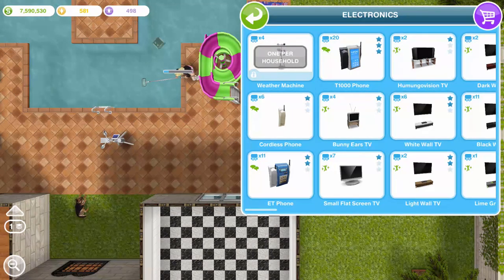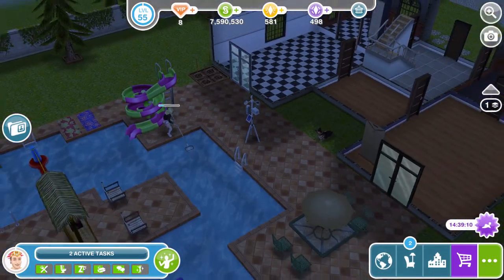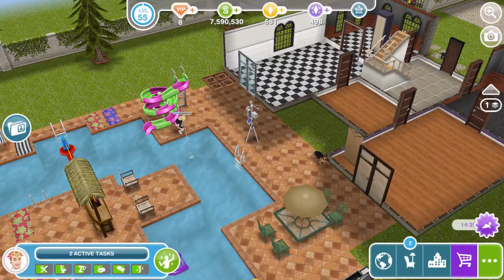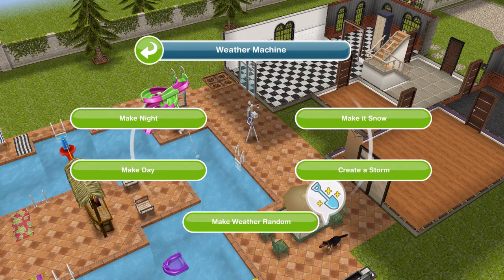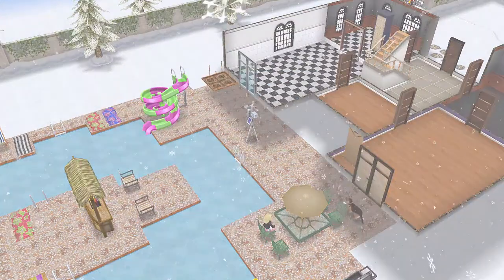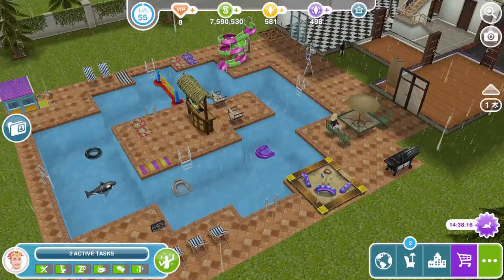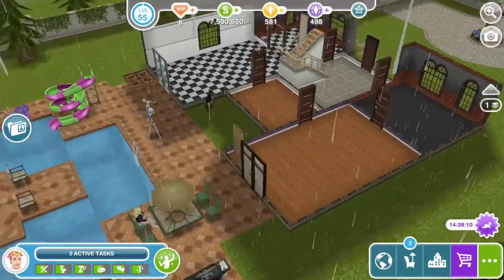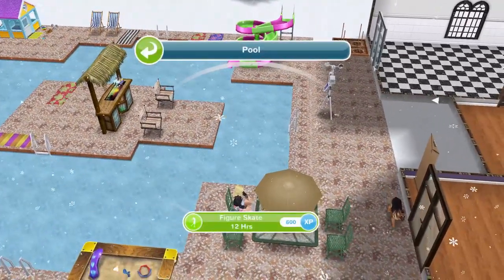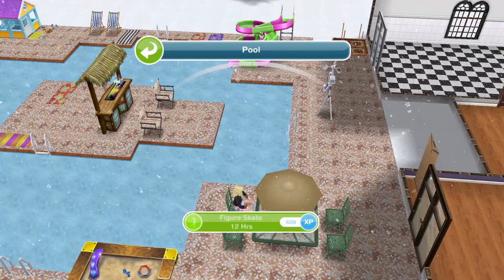The weather machine changes the weather on the specific lot where you place it. Click on it and you get various options: make it night (goes dark on that lot), make it day, or resume the day-and-night cycle. You can make the weather random, create a storm with rain and lightning — lightning can strike your Sim and make them inspired — or make it snow. When it's snowing, your pool freezes over and you get the option to figure skate, which is the figure skating hobby.